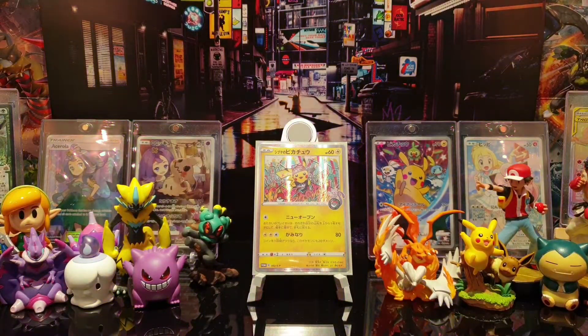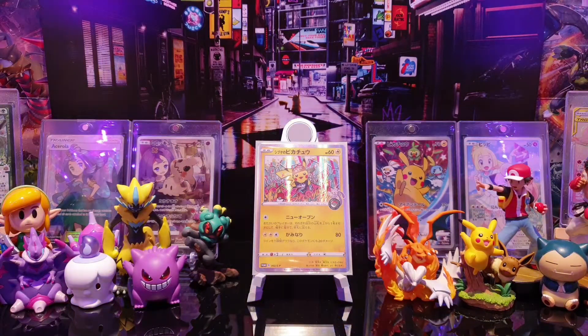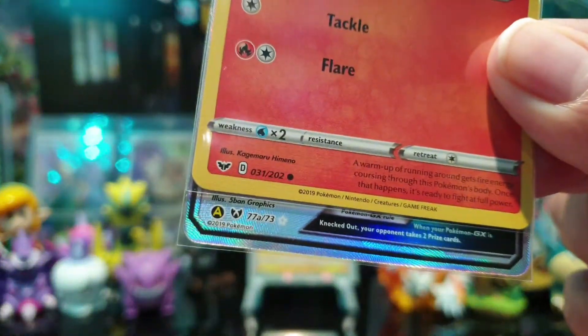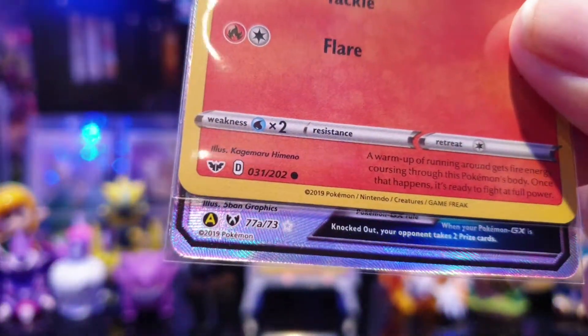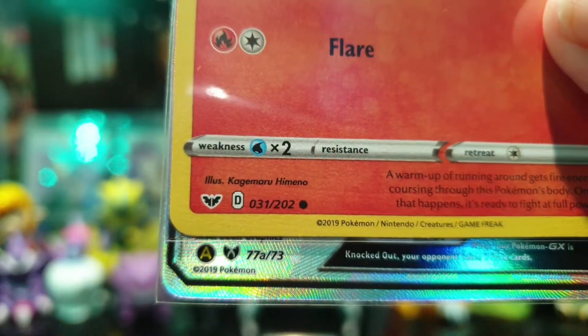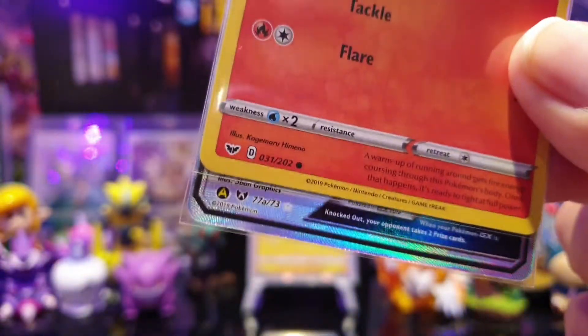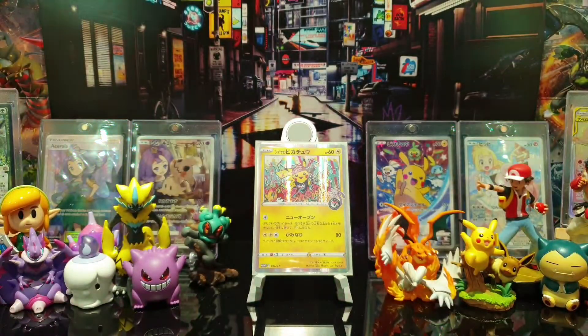What's up everyone, it's Taj here. Today's a video of a slightly different nature. I'm going to be discussing the symbols on the bottom of Pokemon cards, which are now starting to confuse a few people. You might have seen several symbols like that yellow A in a black circle, 77A, the D in an octagon. What does it all mean? I'm here to clear that up for you today and explain what is going on with these symbols on these cards.